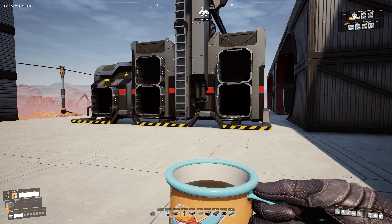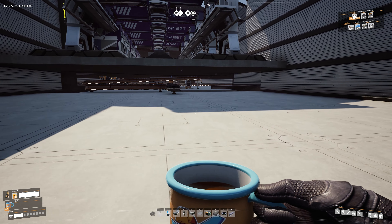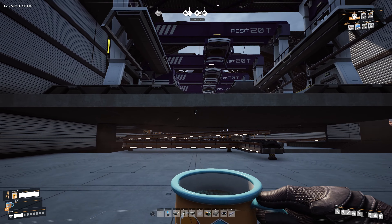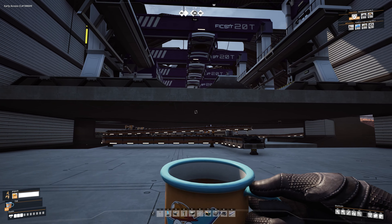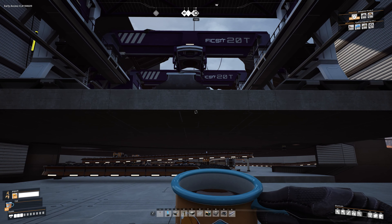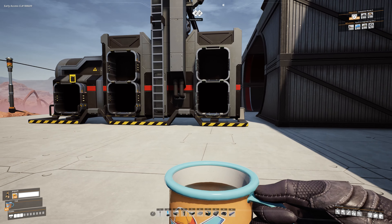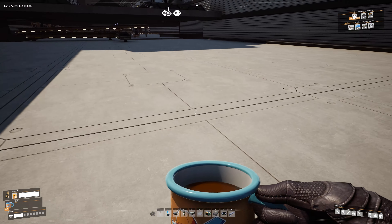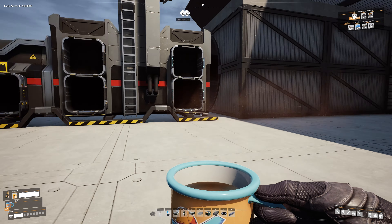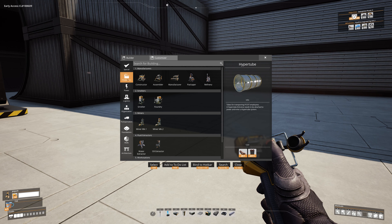We've got our truck station placed, centered on the platform. I repositioned the entire platform and redid it because during construction the bottom wasn't centered with the top. I dropped it down, redid the entire floor, the walls — all of it. But it's all good now, centered, with an output coming down through here. Next we need assemblers to turn coal and sulfur into compacted coal — probably around 300 per minute.